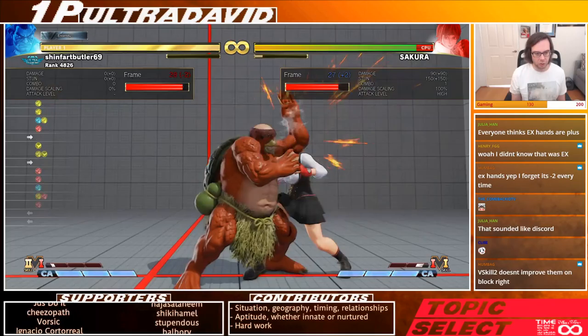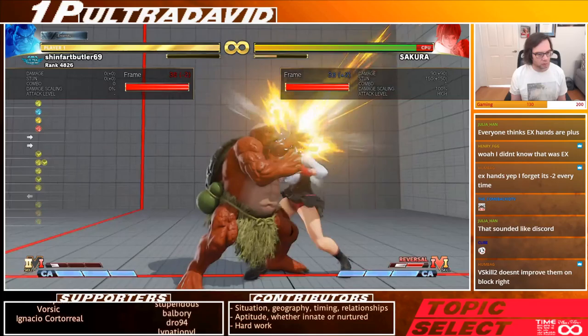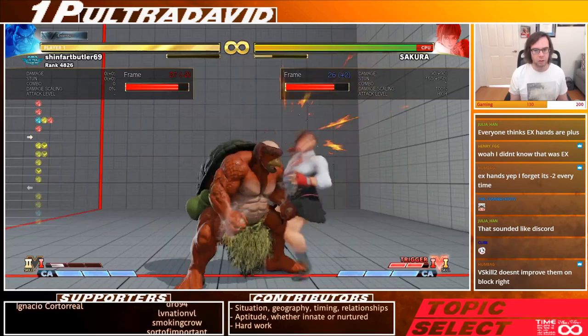They build V meter whether you're on whiff or hitting — hitting will build more. It's a pretty substantial amount. Even on whiff you build some. So keep that in mind as well.